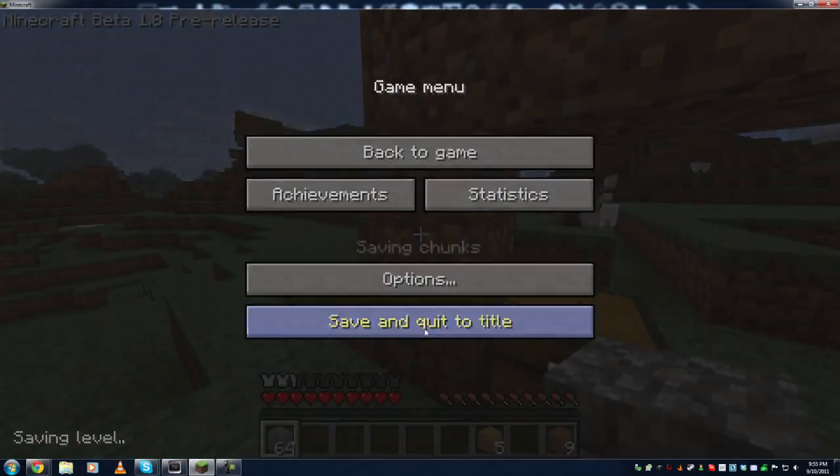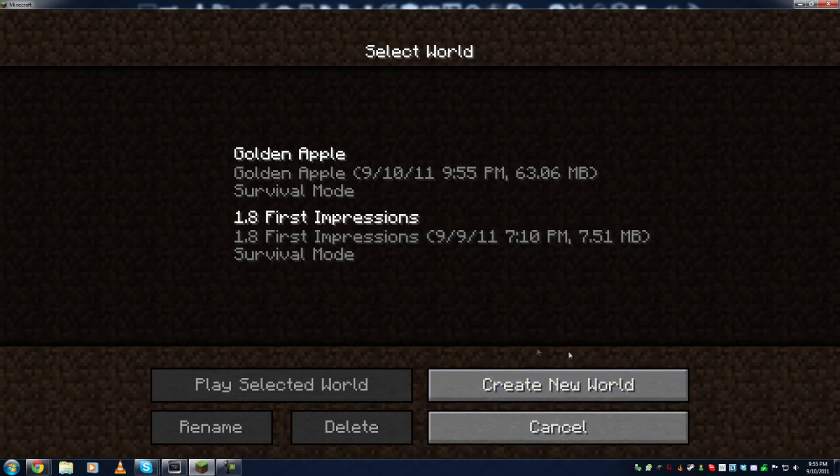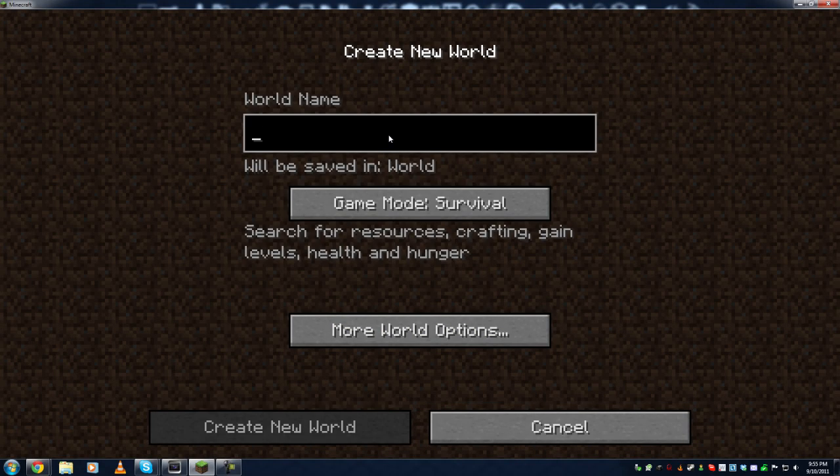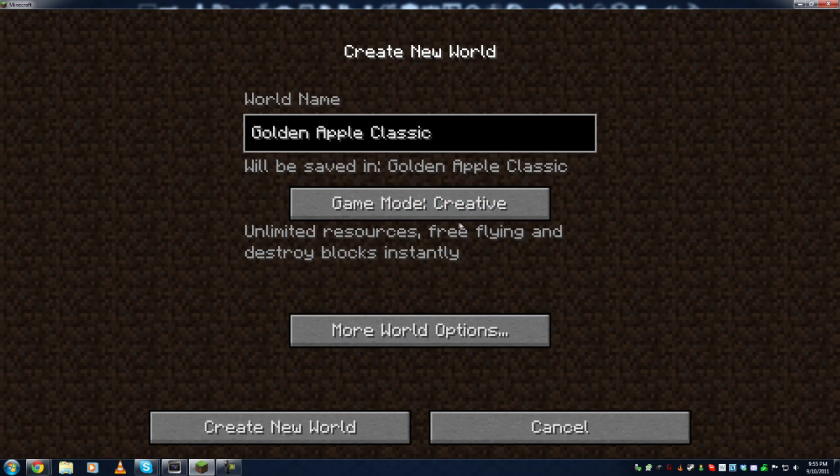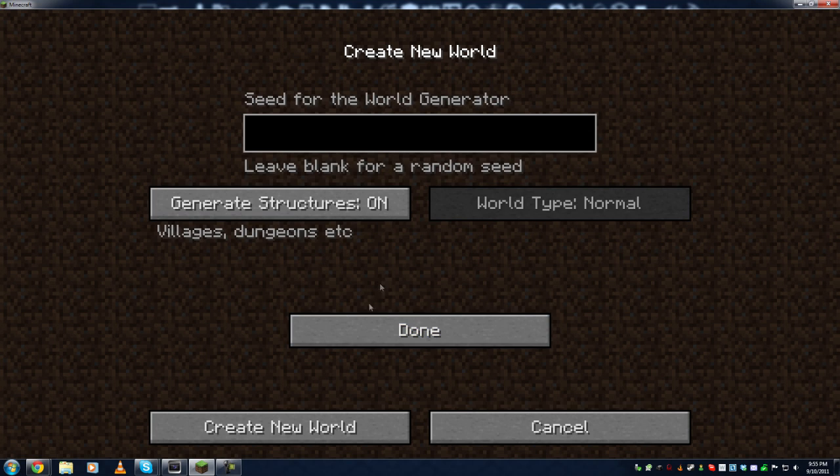I'm going to escape out of the map, go into single player, and create a new world. I'll call it golden apple classic. I'm going to hit the game mode button to change it over to creative, then go to more world options and under the seed field, paste in the exact same seed for the world you had previously.